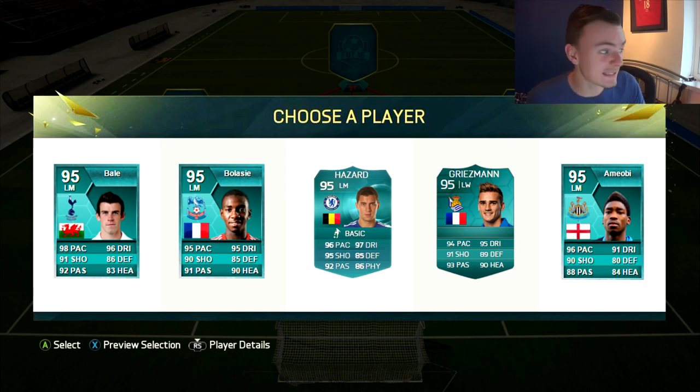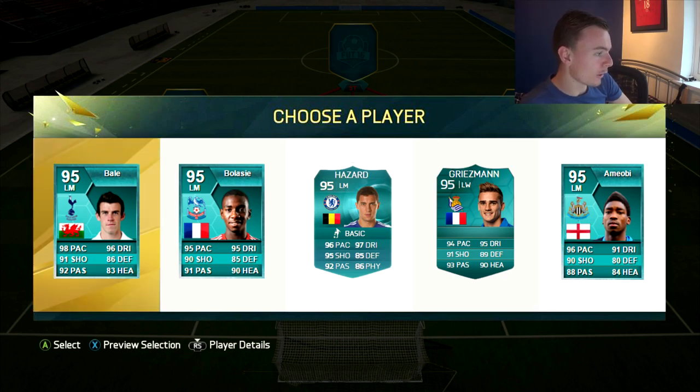Left mids then. Balassi card — look at this guys, he's had one in previous FIFAs, probably got one now. Bale, Hazard, Griezmann, and Amiobi. Amiobi's up there with Hazard and stuff like that. This is a real tricky one. But I'm going to go for the quickest player — I'm going to go for Bale because, I mean, Gareth Bale. Lads, you've got to pick Gareth Bale, wouldn't you? Let's be honest, you've got to do it.